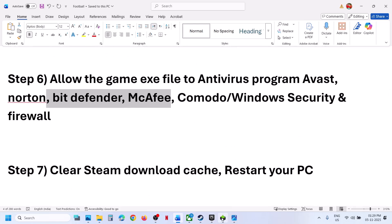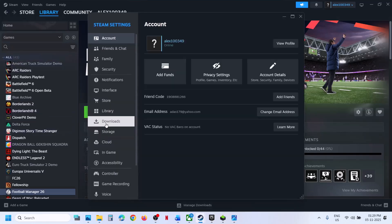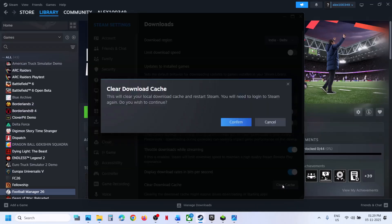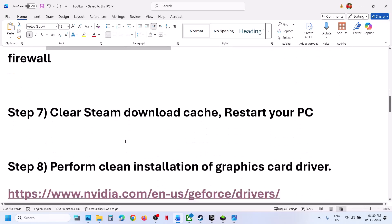The next step is to clear the Steam download cache. Go to Steam, then Steam Settings, then Downloads. Click on Clear Cache, click Confirm, and then relaunch. It will relaunch Steam — log in and then check.